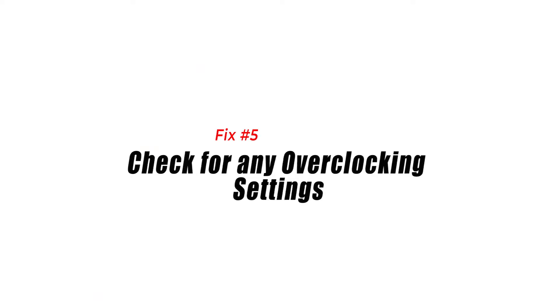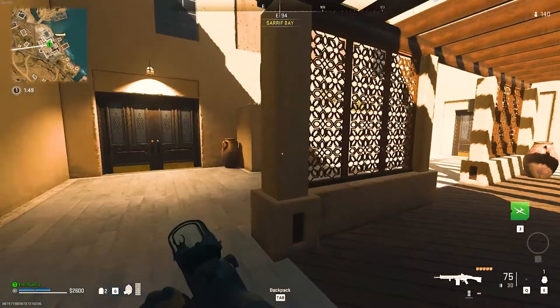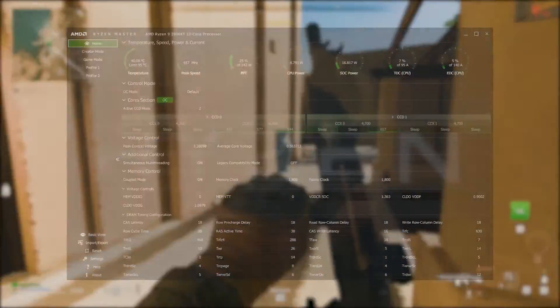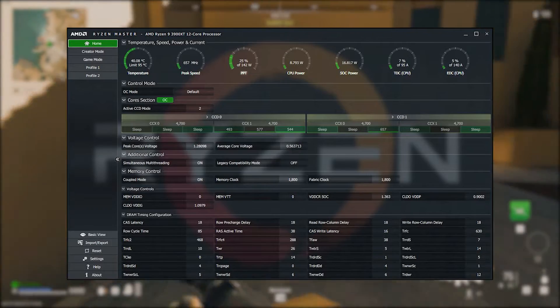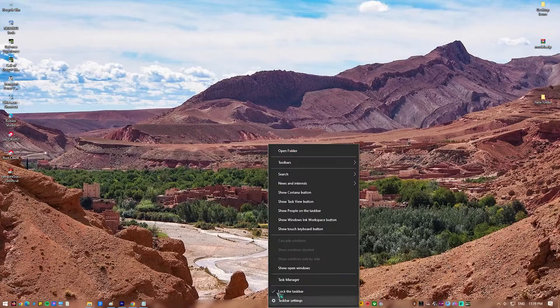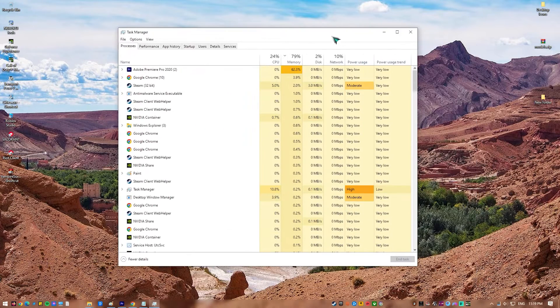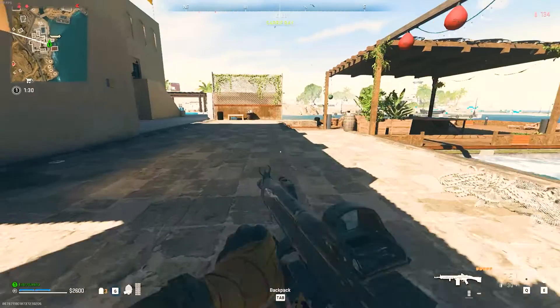Fix 5: Check for any overclocking settings. It's important to check overclocking settings because overclocking can make games less stable. Overclocking is the process of making a component like the CPU and video card run faster by increasing its clock speed or voltage. But if these settings are too high, the component could overheat, which could cause the system to become unstable, crash, or even damage the hardware permanently.